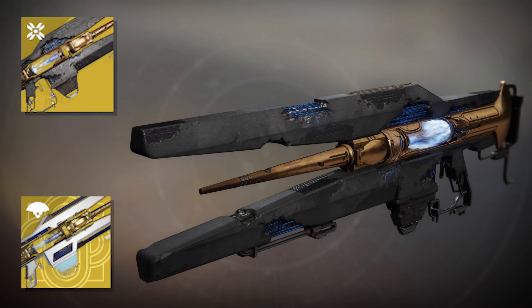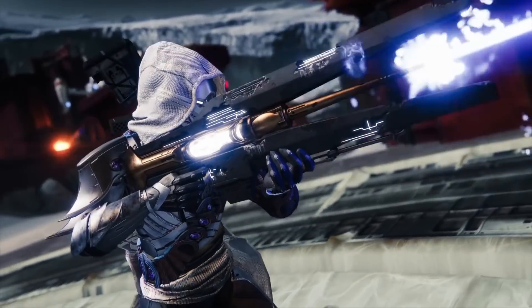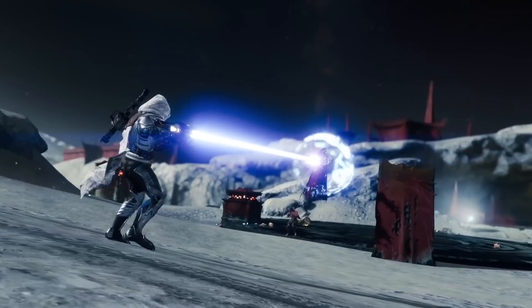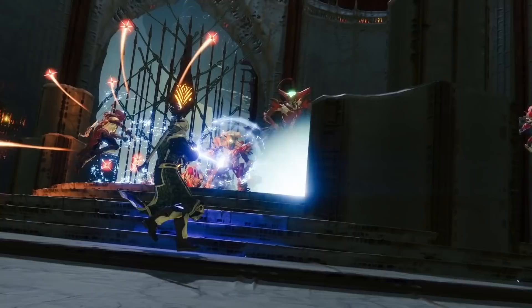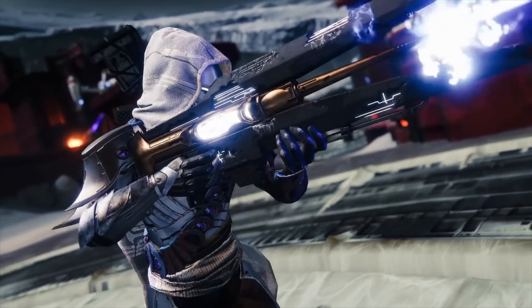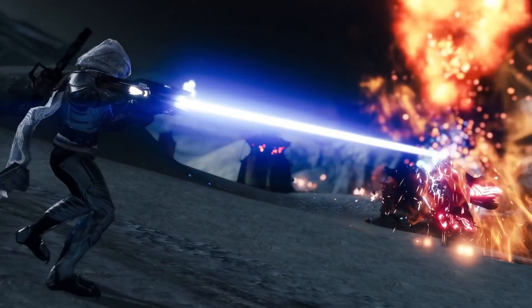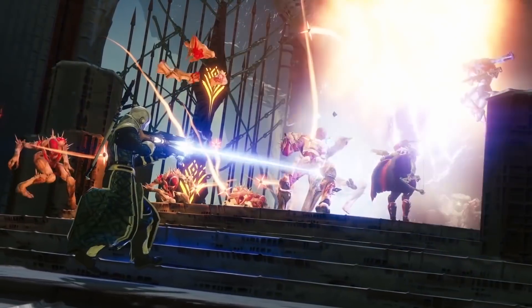Now Divinity also has an exotic ornament, which you can see here — it turns the weapon an ice-white color. The unique perks for this weapon are called Judgment and Penance. The Judgment perk means that sustained damage with this weapon envelops the target in a field that weakens and disrupts them. The Penance perk means that enemies under the effects of Judgment long enough are struck with a burst of damage. So this weapon is all about sustained damage — keep that beam locked onto your enemies to take full advantage of these perks.